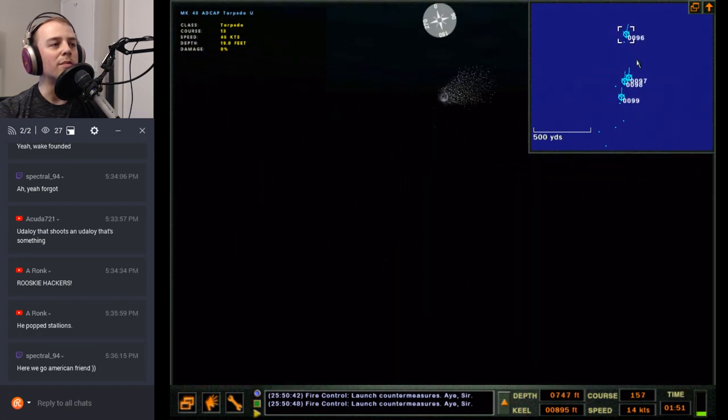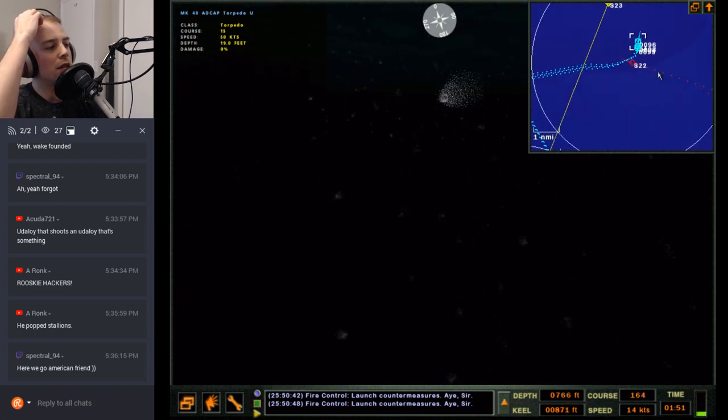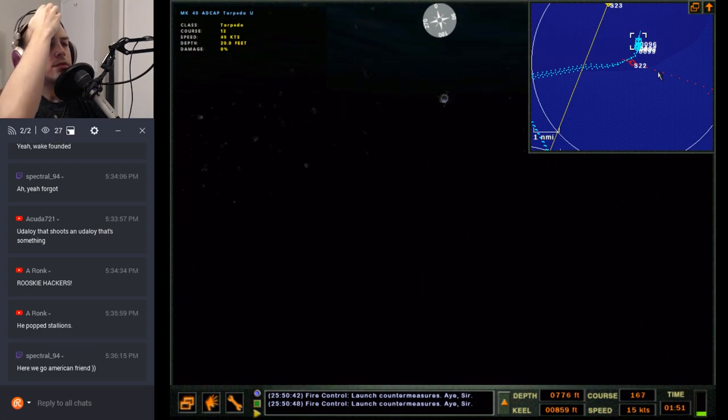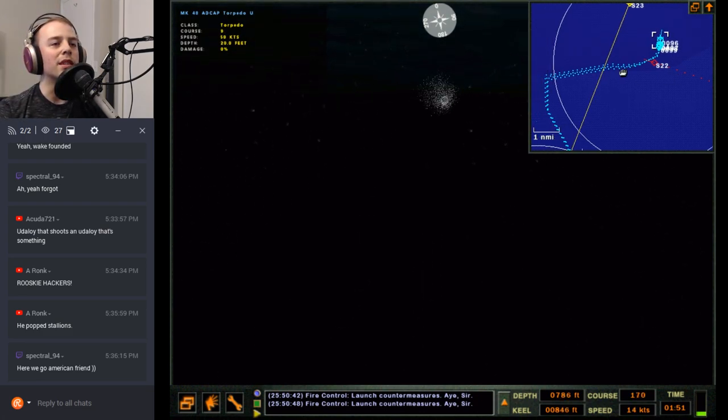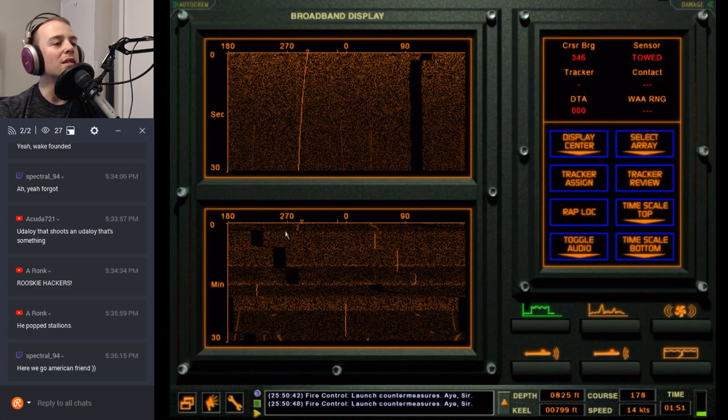They don't seem to be getting spoofed by anything. I still don't know if they were set to passive or active. I don't think the Stallions are near me — I think they're right here. Is that too close though? I did not see them on sonar at all — no sign of a Stallion on there.